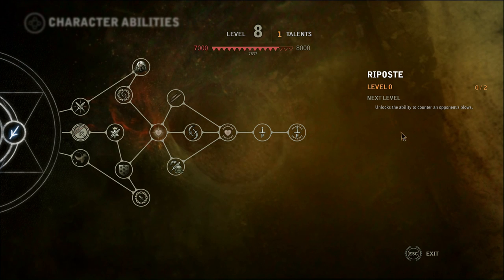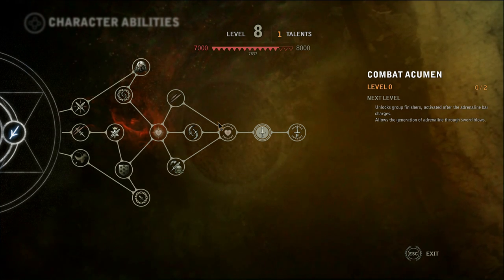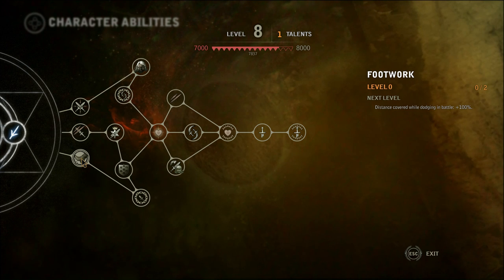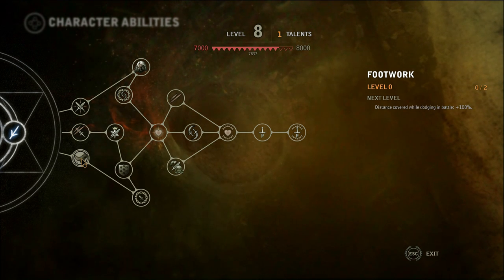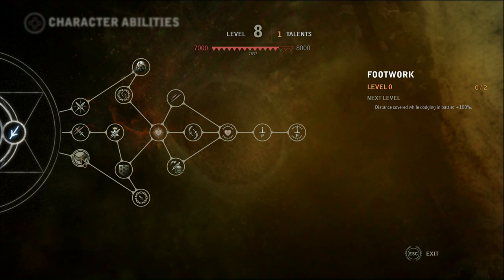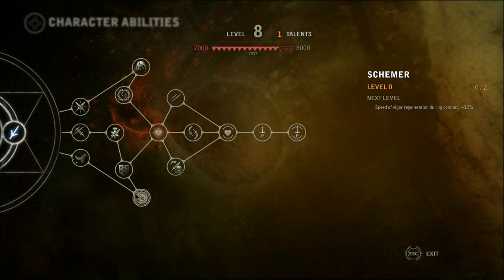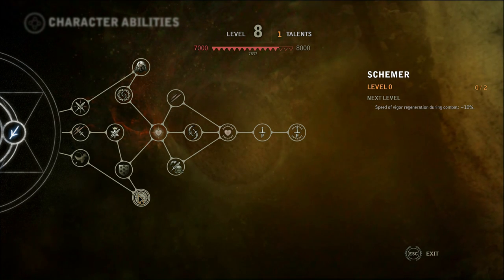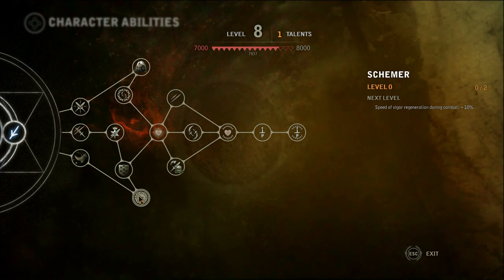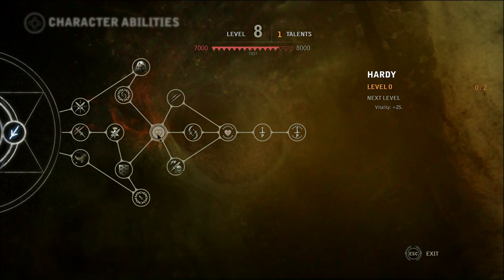So I've already picked some talents within each tree I think are most beneficial for my play style. In the Swordsmanship tree, the first thing is Footwork — distance covered while dodging in battle increases by 100%. This is great because dodging is a very important skill in The Witcher, and if you can roll farther away, that puts distance between you and your enemy and gives you time to regroup. There's also Schemer — speed of vigor regeneration during combat is 10%, and at level two it goes to 40%. That's huge, very very good, and may be worthwhile going into.